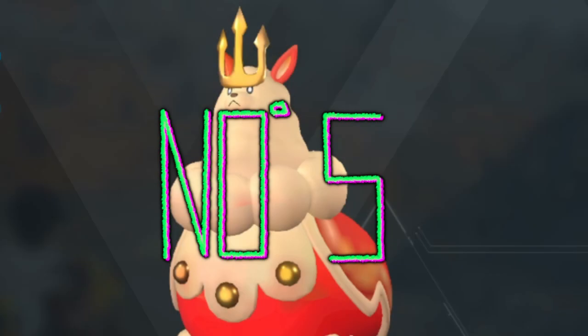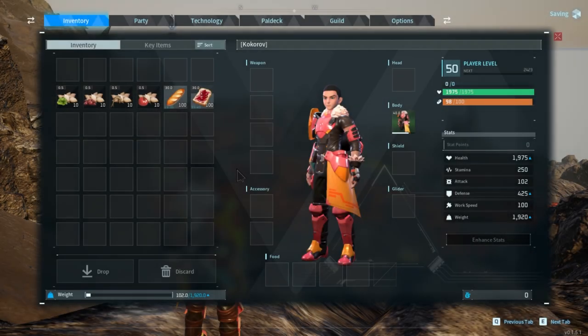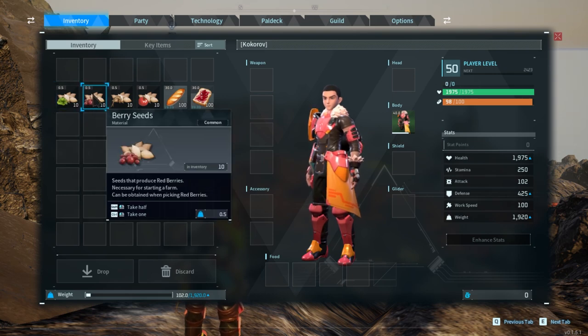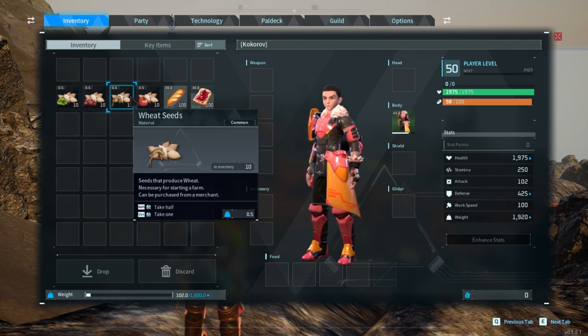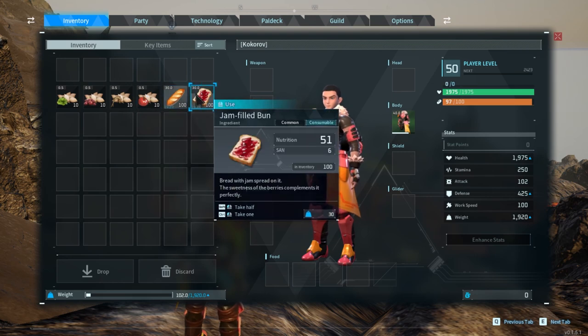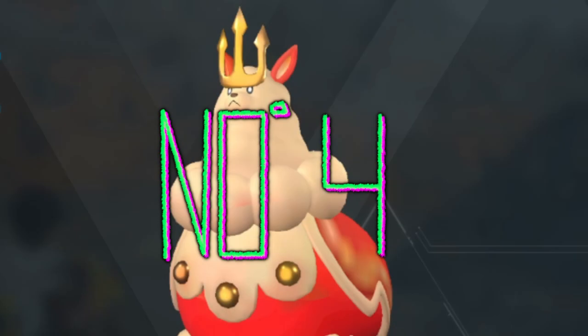Number 5: Food microtransaction. With this microtransaction, you will get 10 seeds of every kind. But that's not all — you will also get 100 bread and 100 jelly-filled donuts as a bonus. This one should cost around 5 bucks.